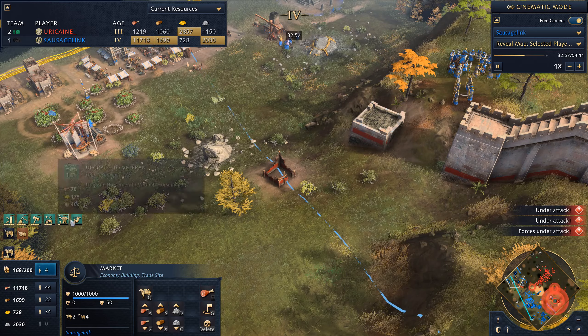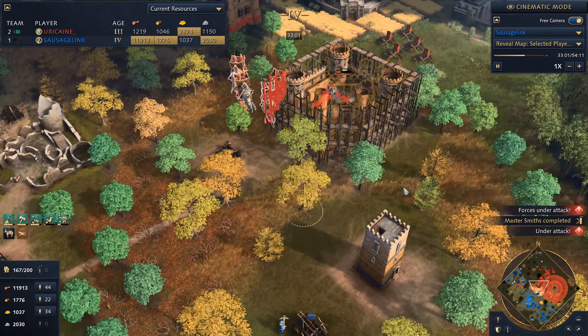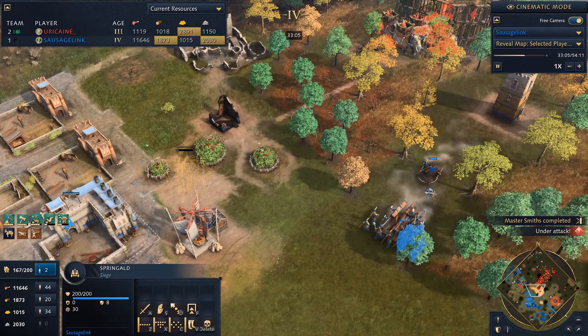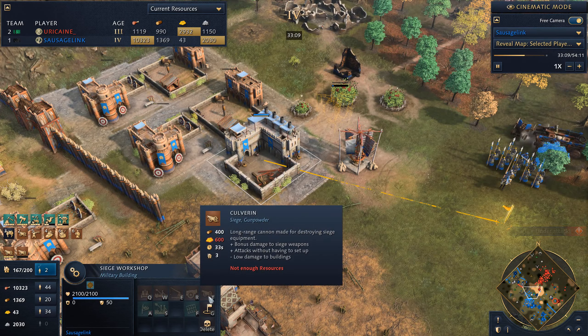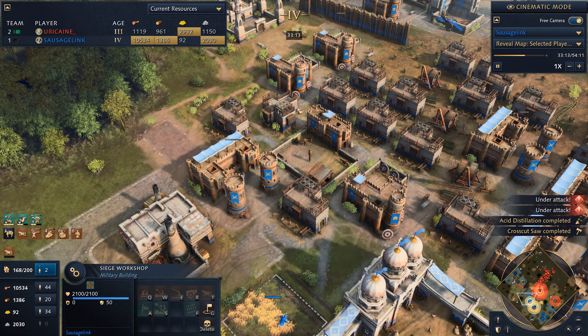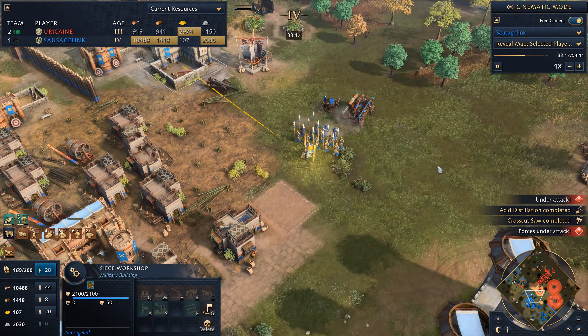Also, we've noticed a large springald collection from my opponent. Rather than making springalds, we can do something better — we're going to make culverins. It's nice having this siege workshop, but I think I'd really like another siege workshop or two. My military production is a little thin.